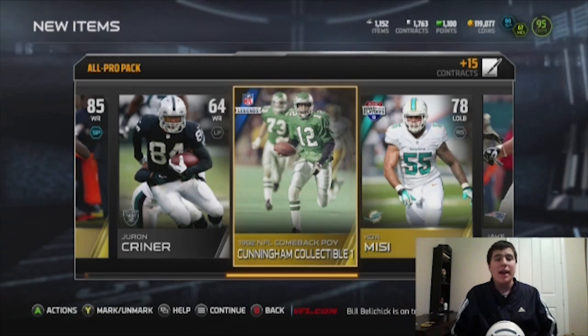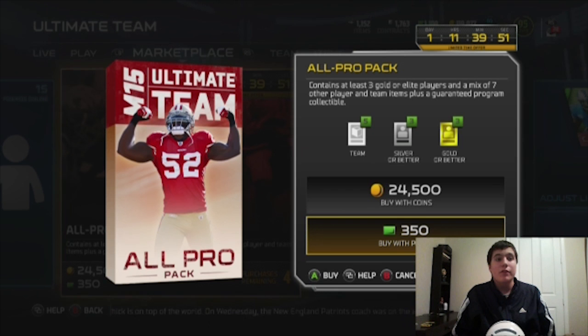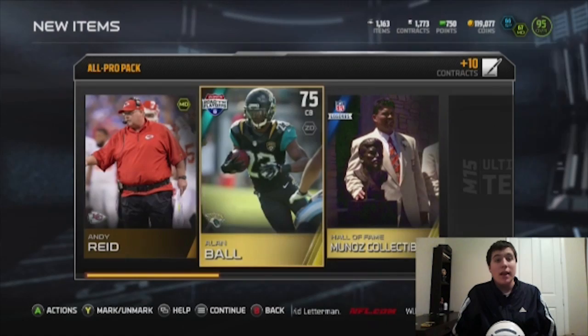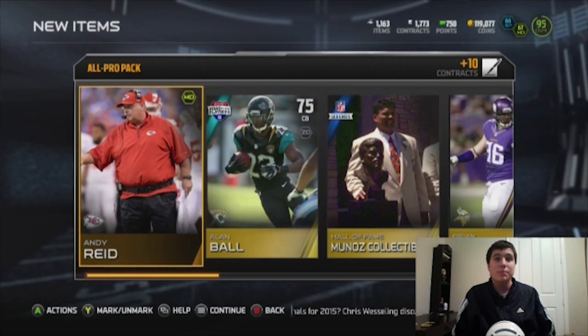These packs guarantee three golds and one team item - it could be a legacy collectible. We're getting a Randall Cunningham collectible right there, but that doesn't go for anything because I think Randall Cunningham is going for about 20k right now - definitely going for the low low. Just looking for some elites. Those Michael Vick collectibles are all going for at least 150k plus. We're getting an Anthony Munoz collectible - that might be going for something - a Rising Star Leveon Bell, and we're also getting a Robinson.